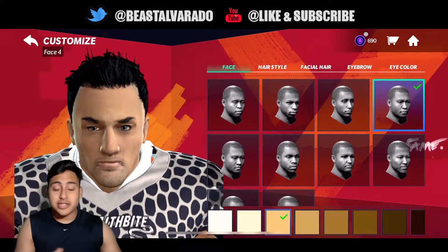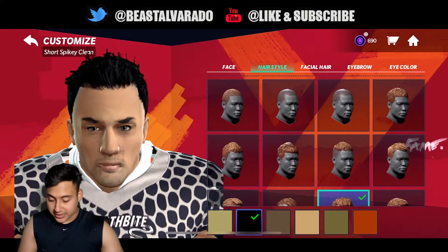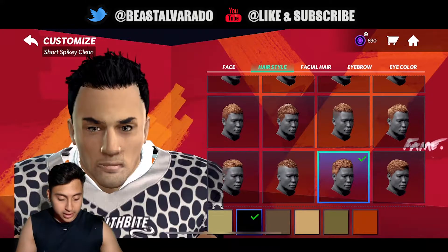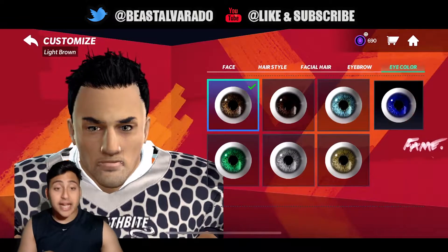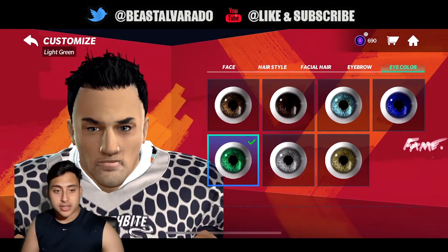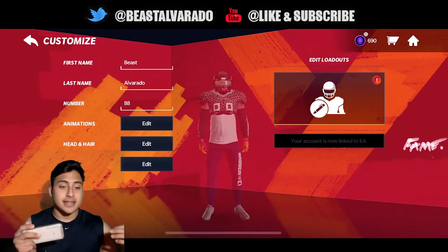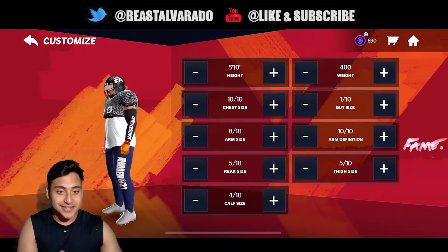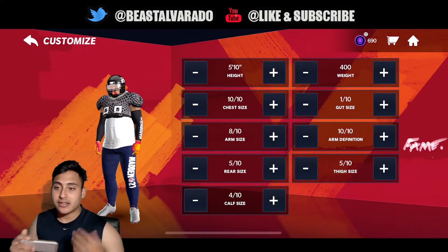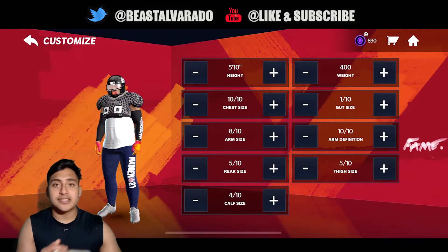Now let's talk about upgrades to your face, hair, and skin color. You can change your hair color, facial hair — right now I don't have any, pretty much clean. Even your eyebrows and eye color — blue, silver, or green. You can also customize your build: weight up to 400 pounds, height, chest size, gut size, arm definition, thigh size, rear size, and calf size. You can customize almost everything on your player.